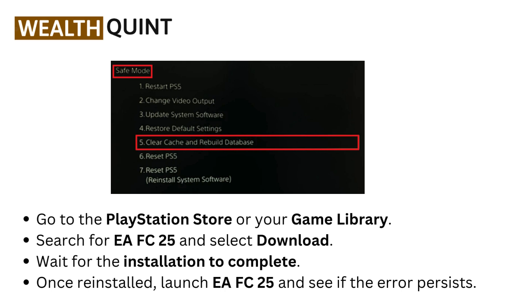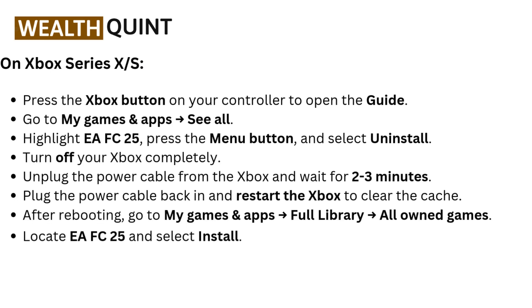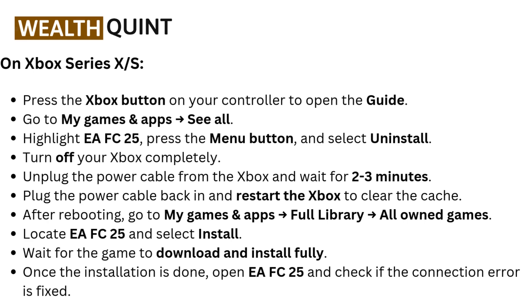On Xbox Series X or S: go to My Games and Apps, see all. Highlight EAFC 25, press the Menu button, and select Uninstall. Turn off your Xbox completely, unplug the power cable, and wait two to three minutes. Plug the power cable back in and restart the Xbox to clear the cache. After rebooting, go to My Games and Apps, then Full Library, then All Owned Games. Locate EAFC 25 and select Install. Wait for the game to download and install fully, then open EAFC 25 and check if the connection error is fixed.